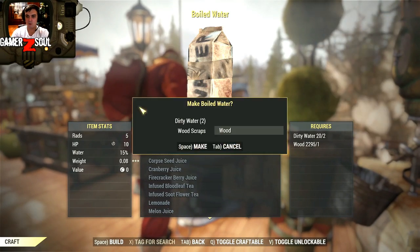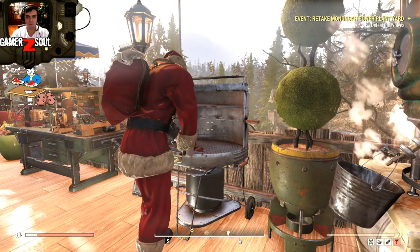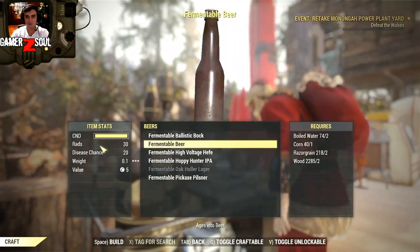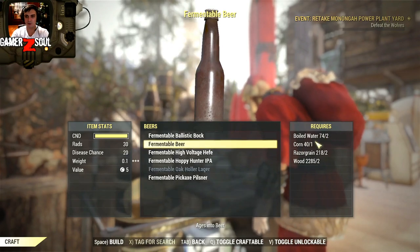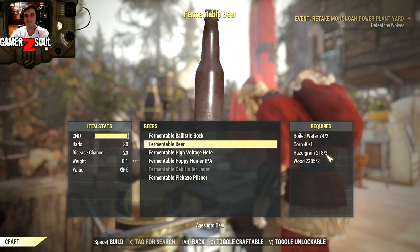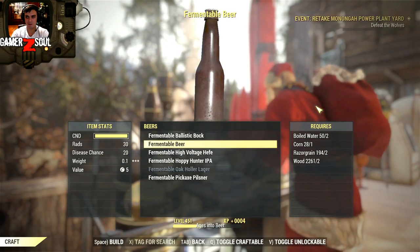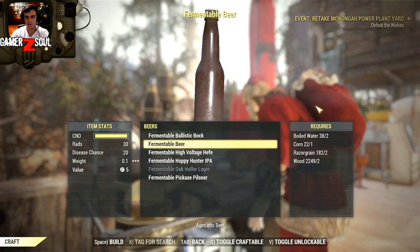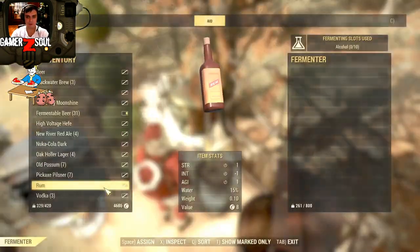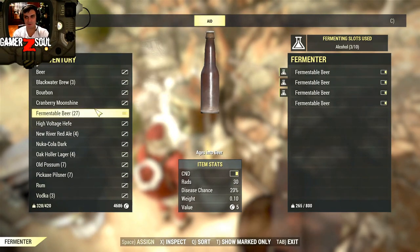Beer is the easiest one to find all the components for. Afterwards you'll need to go to the brewing station. Over there, as I've mentioned, you will find all the corn, all the razor grain, and boiled water. So afterwards you just make your beer. I think I just made 20 or something. Then you come here and go to the beer section — I already did it with beer.